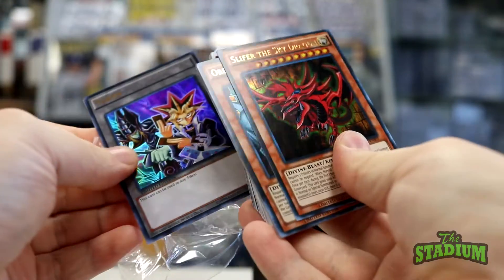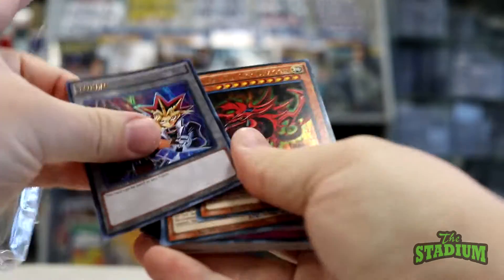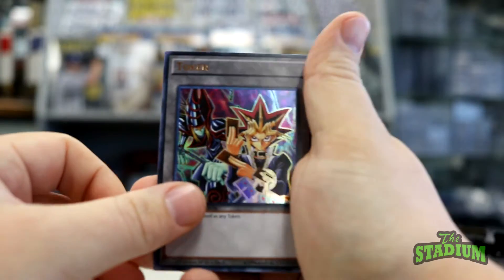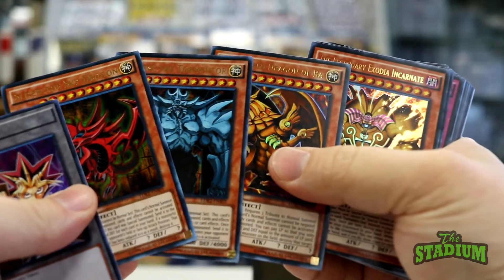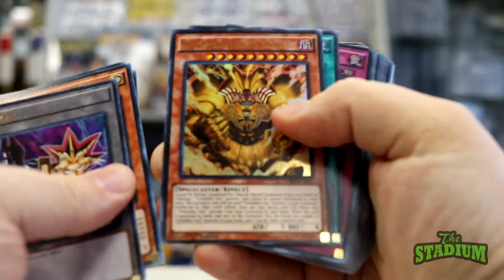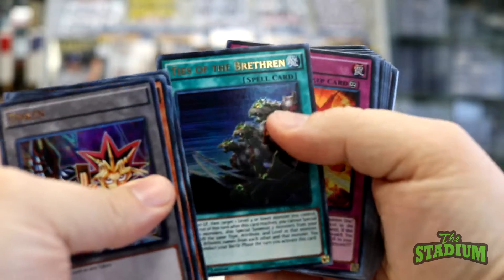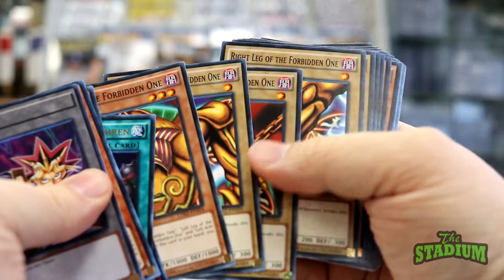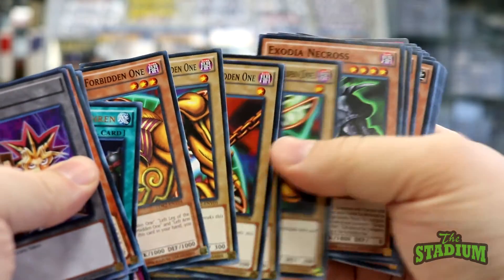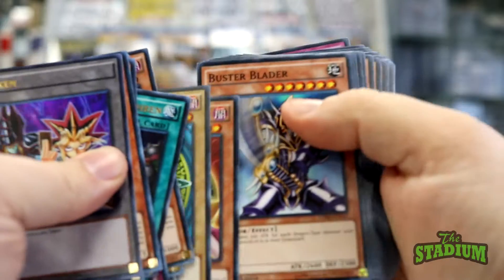First we have Yugi's deck. Here's his special token card, and then we have the three playable Egyptian God cards and Exodia. Take a look at the rest of the cards — there we got our full set of Exodia pieces, and of course Dark Magician cards.